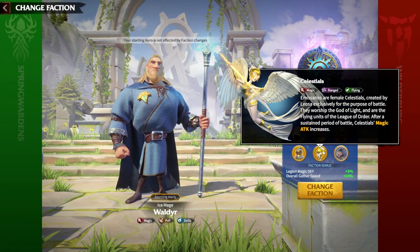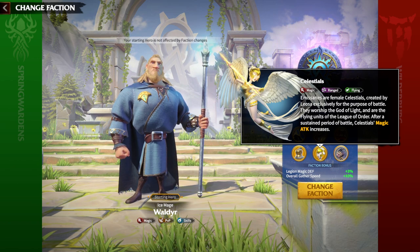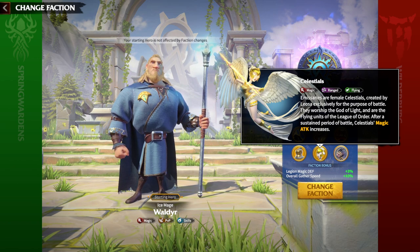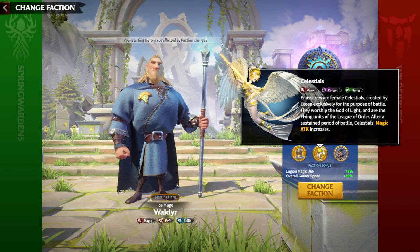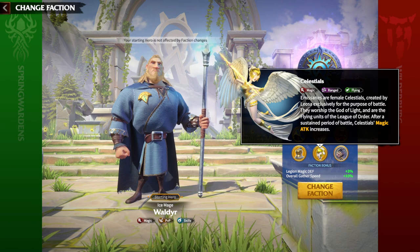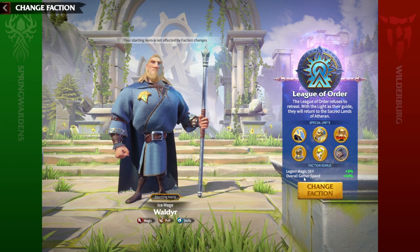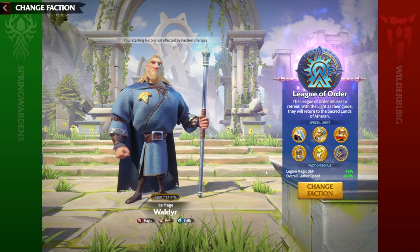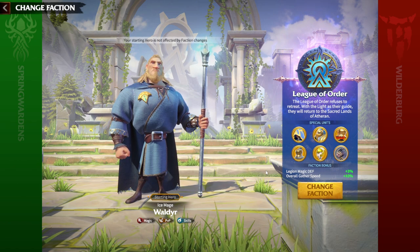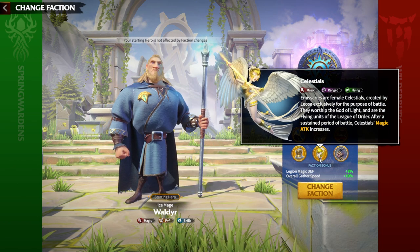Let's speak about League of Order's special unit: Celestials. Celestials are the best special unit in the game. They're not the fastest in march speed, but they deal a huge amount of damage. Everything about League of Order revolves around mages — you get a magic defense buff, and if you upgrade the mage unit technology you give a buff to your special unit, the Celestials.